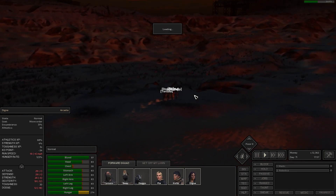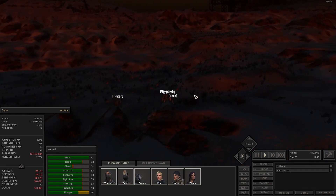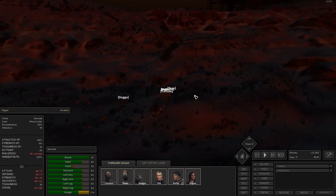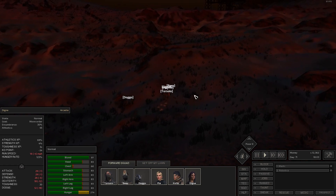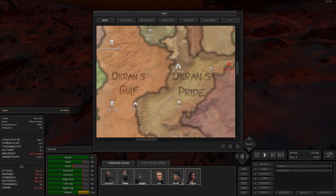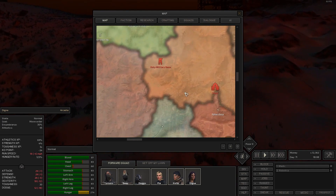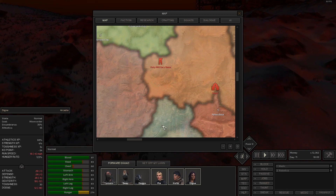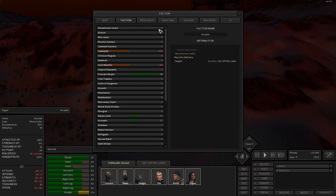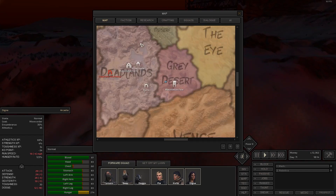The whole get-off-my-lawn squad — our main base at the moment — is doing well. They got like 30 to 40 dust-witch sandwiches, so they're thriving there. And then the recruits — I think the first group died. I can see a dot down here slowly moving up to us. They're just delivery-targeted to our base, so we'll see them there eventually.